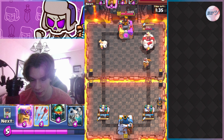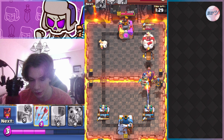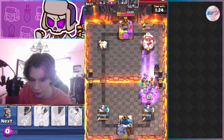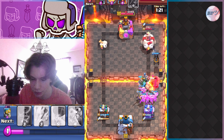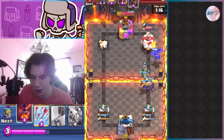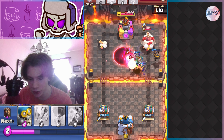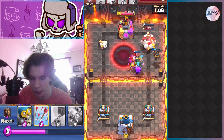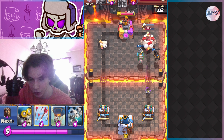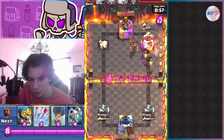He goes monk in the back, making his way across the bridge. I go inferno dragon because his monk doesn't deflect the inferno dragon's damage and it does massive damage even with the monk's damage reduction. I go barbs to help kill that royal giant faster, which also leads to a counter push. I void his wizard because it would have taken out my barbs and inferno dragon — I keep the inferno dragon alive, even though I lost the barbs, which is still fine by me.